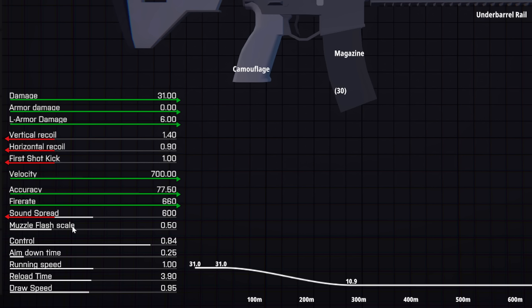Sound spread and muzzle flash — you want these to actually be lower. The higher the sound spread and muzzle flash, the more likely you're going to be giving away your position, so you want these as low as you can. Control after testing, it really doesn't matter too much. Don't really worry about this stat at the moment, unless something changes in the future. Maybe just for snipers, keep it in mind — the higher the control, the better.